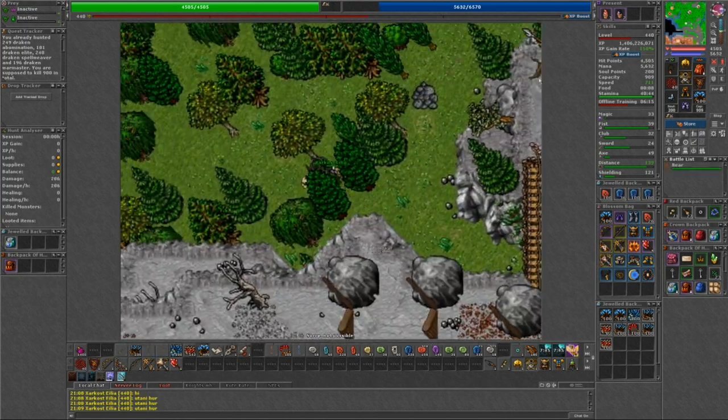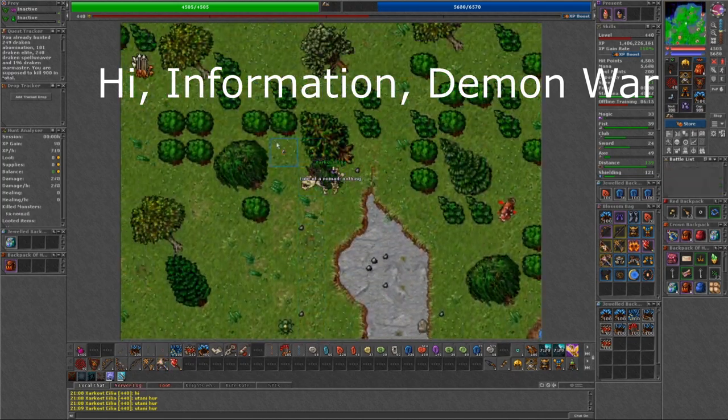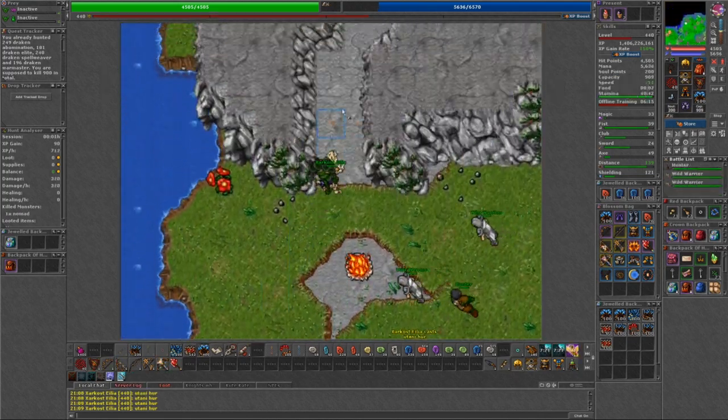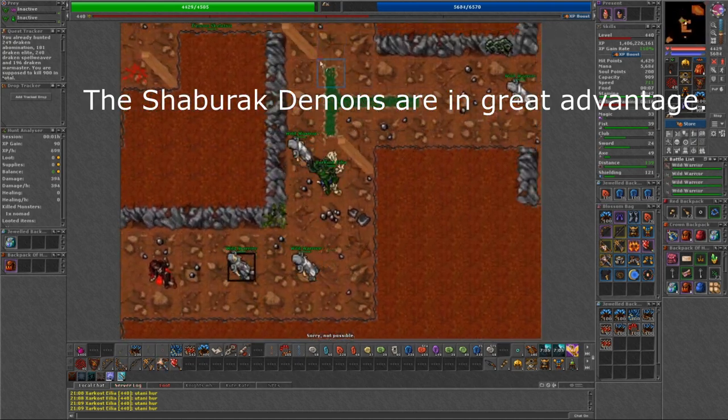To check if this minion world change is active, you can talk to any god NPC and say Information, then Demon War. If you see the message the Shabarak Demons are in great advantage, that means the Shabarak Princes are spawning.